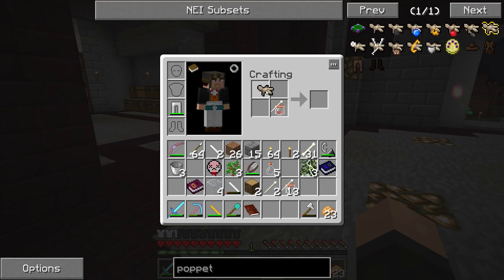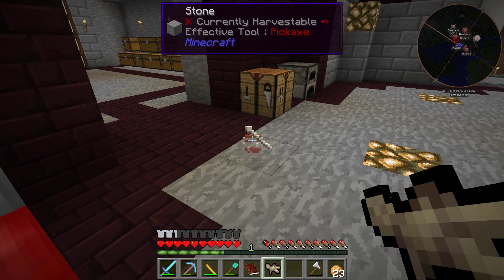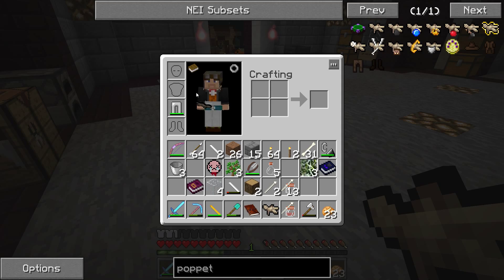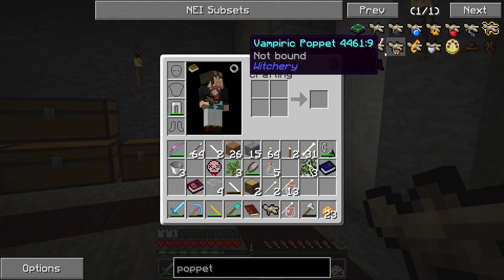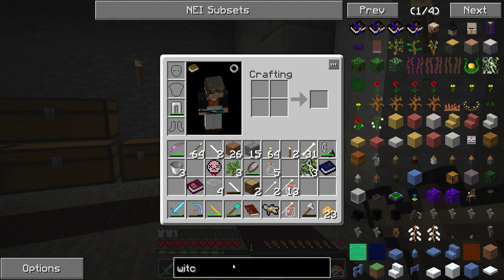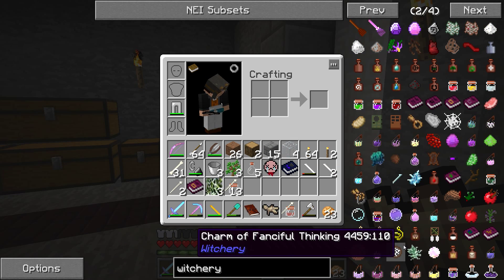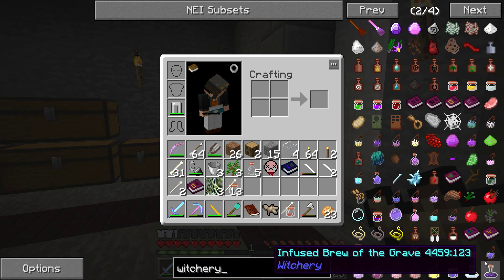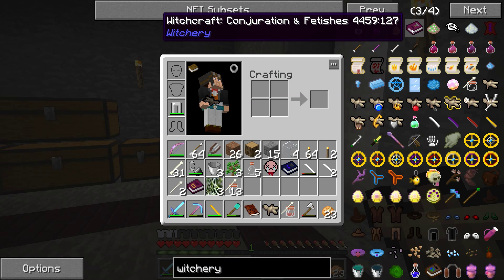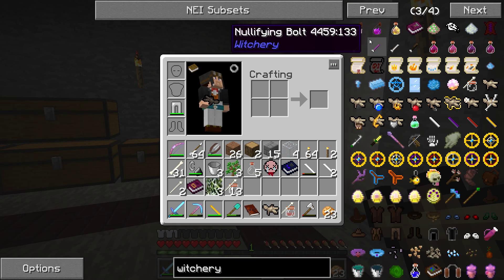Trying right-clicking — no. Let me look at uses in the book. Enchantments? I don't know. I think there might be a book about poppets in the Witchery mod. Looking through — it doesn't seem like there's a poppet-specific book. Maybe it's under Conjuration and Fetishism which I don't have yet. I'm not certain, so I'll take a look online and be right back.